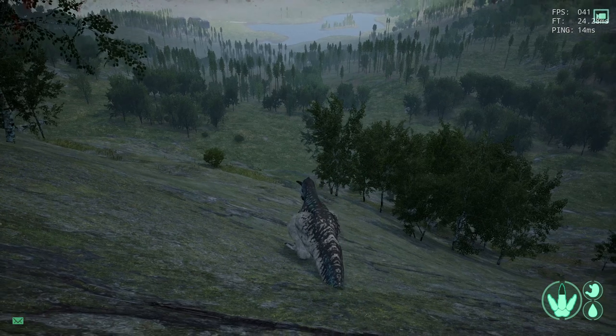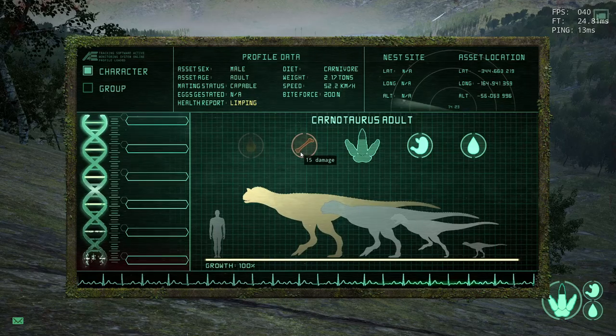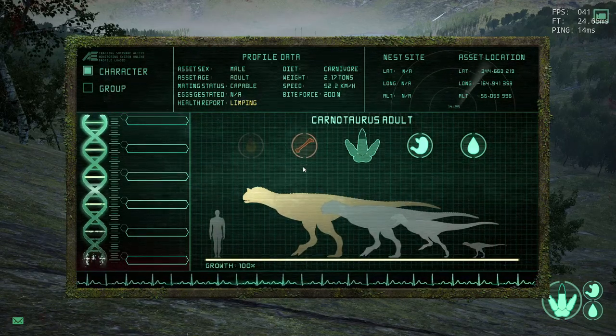For example, my Healing Tick could be coming up in 5 seconds from now, whereas another player's Healing Tick could be 30 seconds from now, and another player's could be 50 seconds from now.